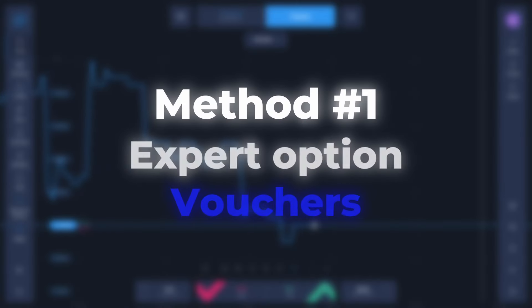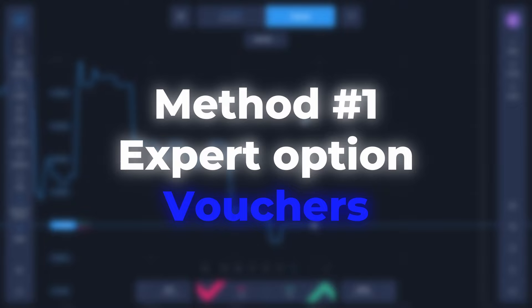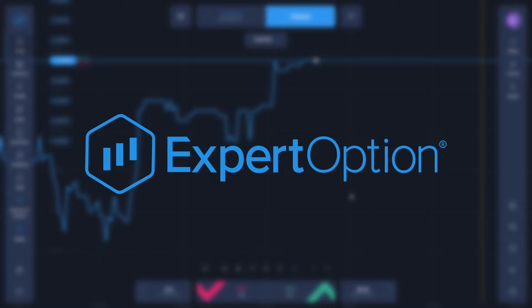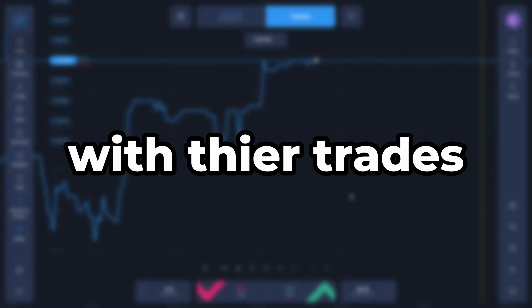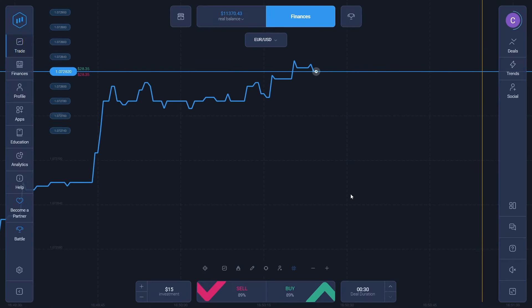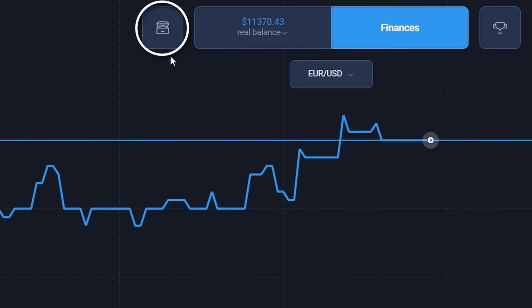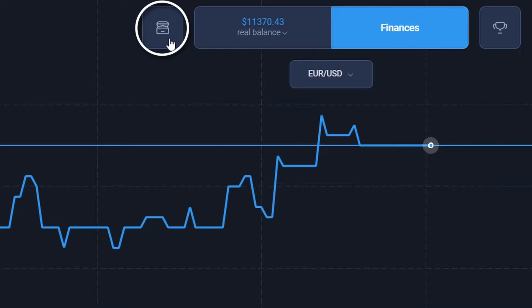The first method is using Expert Option Vouchers. Expert Option Vouchers are a new tool added by the Expert Option platform to help traders with their trades. These vouchers are held in an inventory in the platform, which you can access using this button in your Expert Option application.